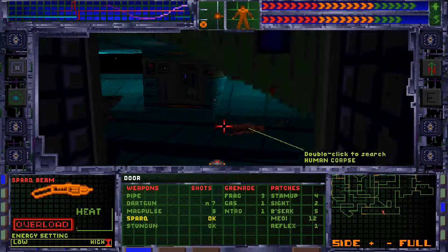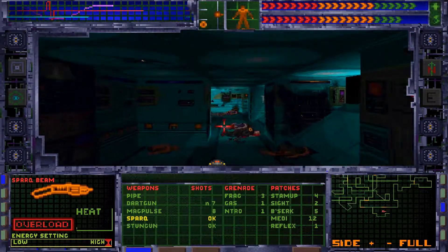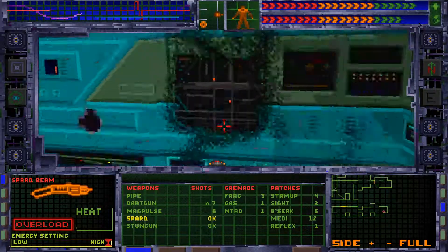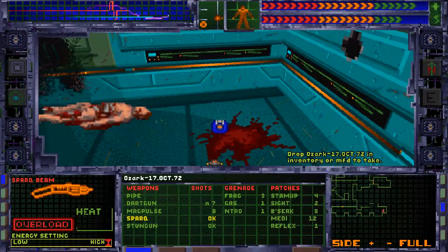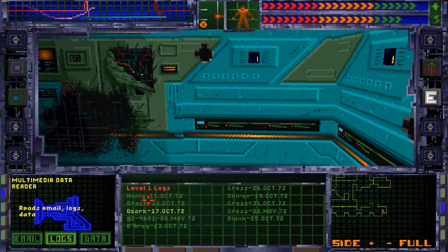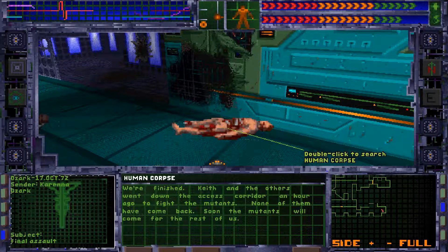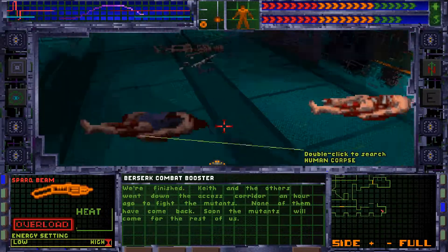I think I've been in here already - oh no, I haven't. Not brilliant, because there are bodies everywhere. Let's check these bodies out. There's a new log - let's have a listen to the log while we go around picking all this stuff up. 'We're finished. Keith and the others went down the access corridor an hour ago to fight the mutants - none of them have come back. Soon the mutants will come for the rest of us.'